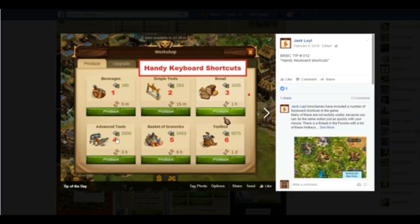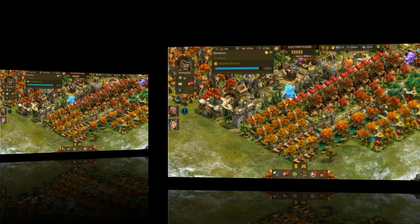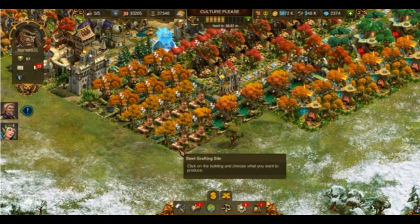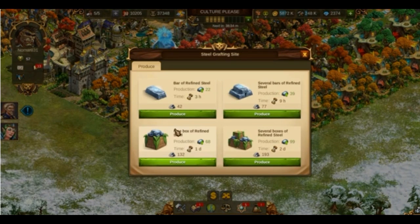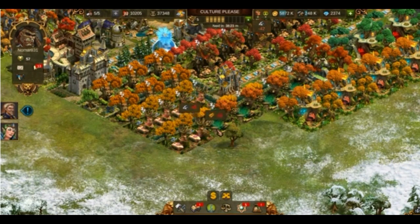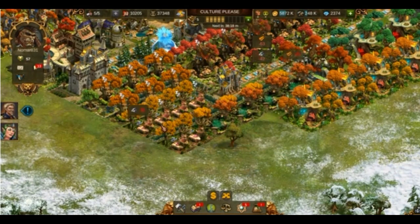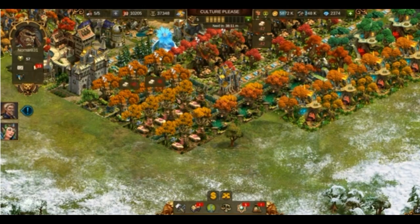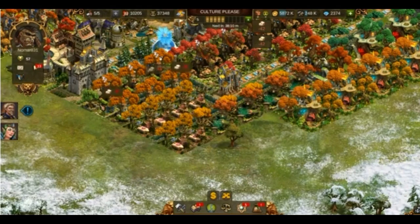We are now going back to the city and we will start by setting my grafting sites for three hour productions. You click on the grafting site, or the building, the workshop, whatever it may be. I'm going to use the three hour productions, clicking on one. I'm gonna set all of them to three hours, and as you can see this is much faster than clicking on each building.